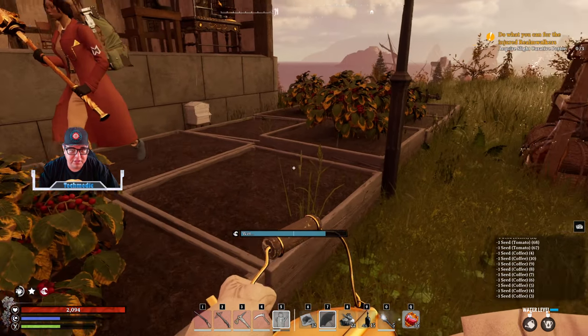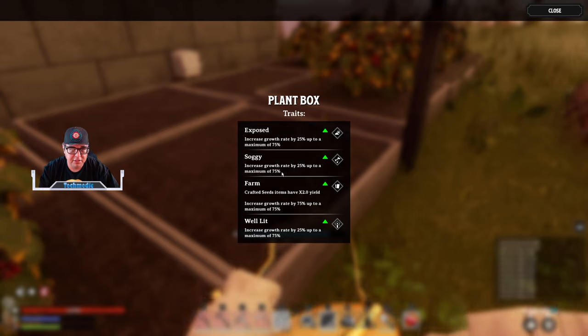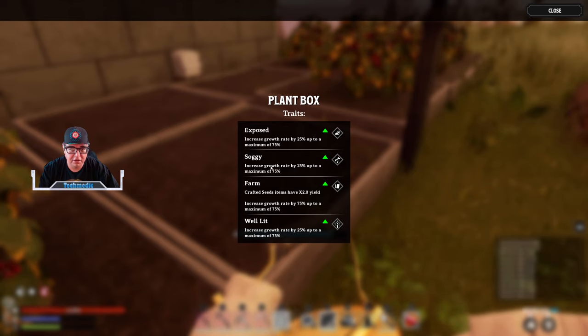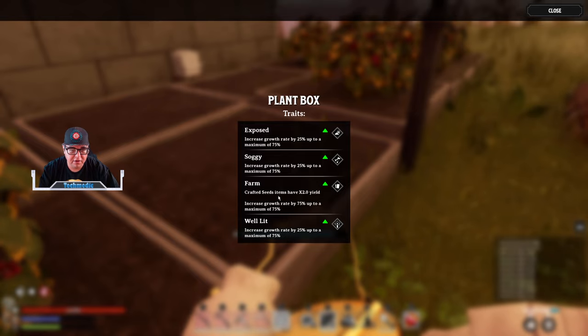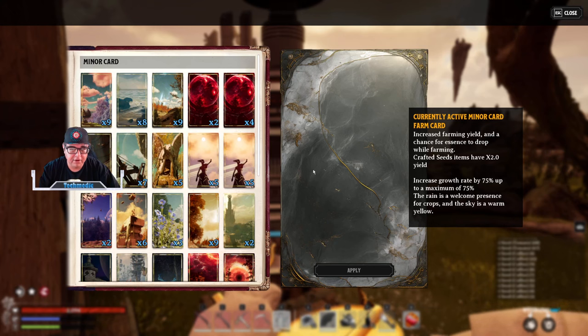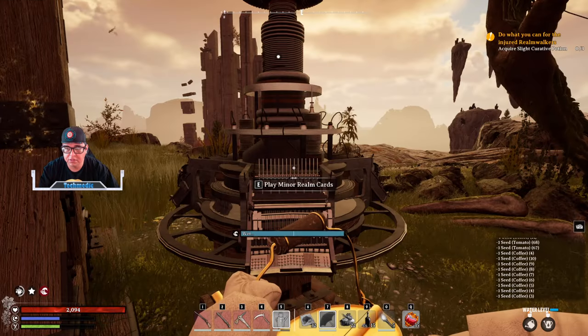One thing to note is that the augmentations for these planter boxes can be found by holding E and going to Inspect. We can see that we're getting a buff from being exposed in the soggy rain as well as Farm and Well Lit. This Farm buff is because we're playing the Farm card, which is going to increase our drawing speed as well as give us times two seeds for everything that we create.